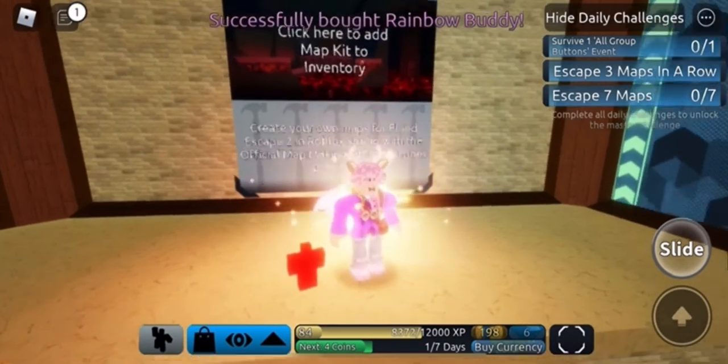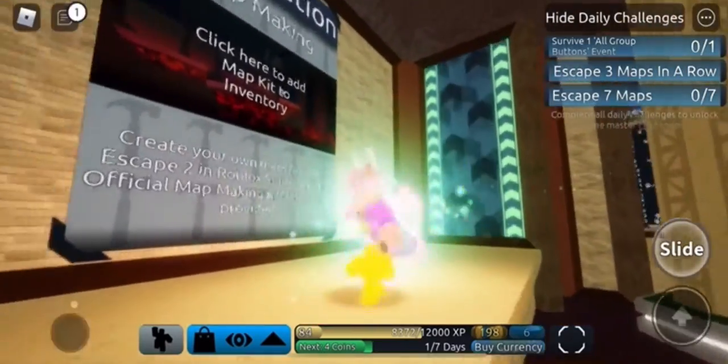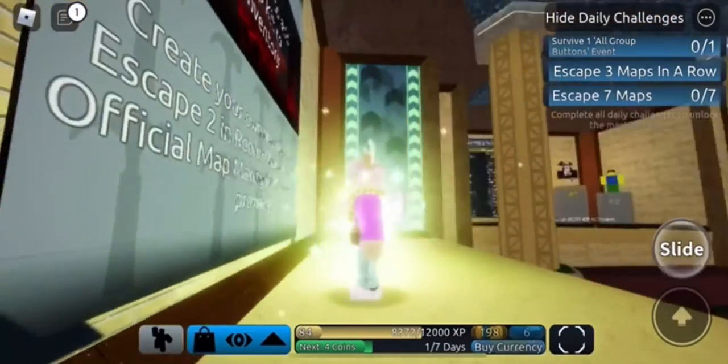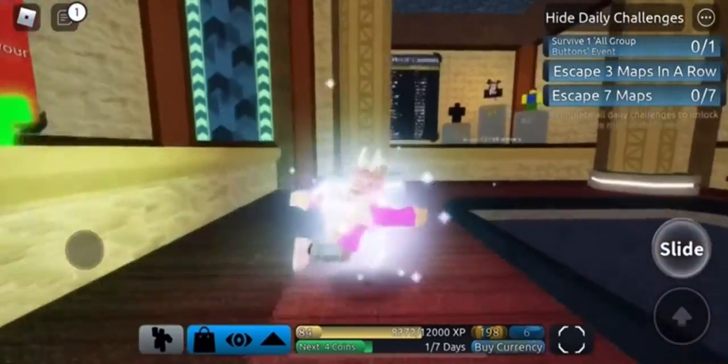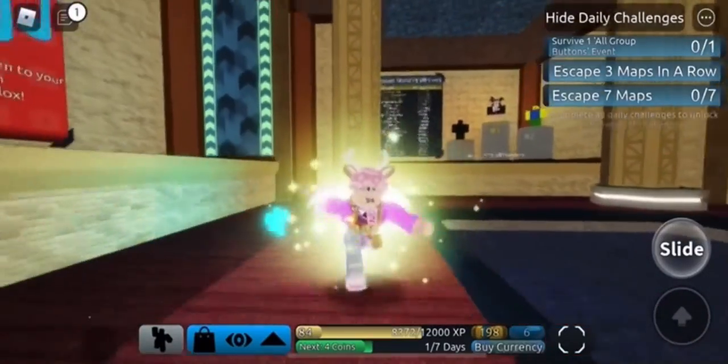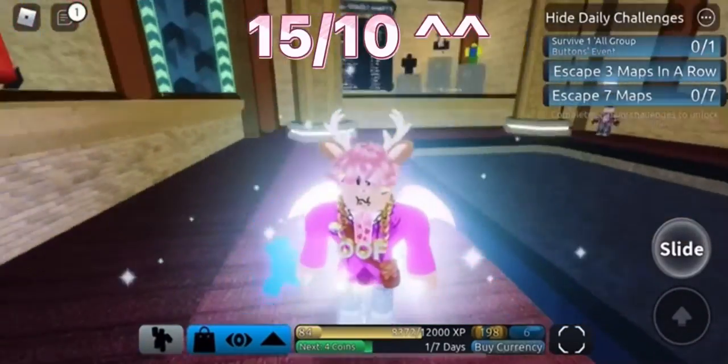My favorite pet — oh my god, the rainbow effect is so cute, I love it. It's like a little buddy. He's following around and just changing colors as you run around everywhere. I think that's really cool and a nice touch they added. I think that's gonna do it for the review though — I'll give it a 15 out of 10.